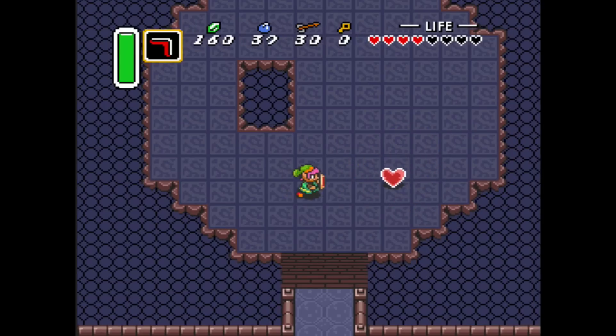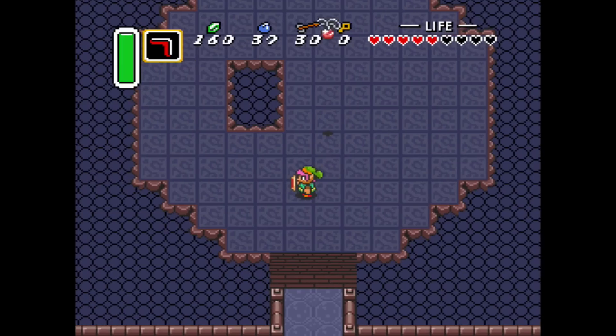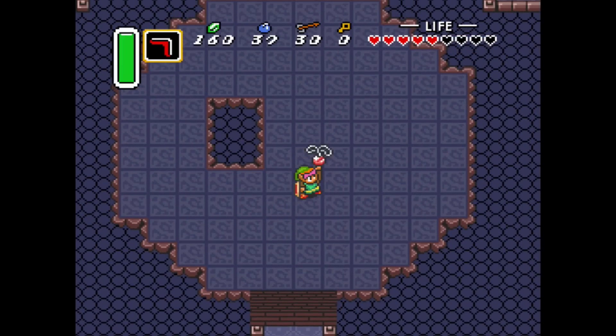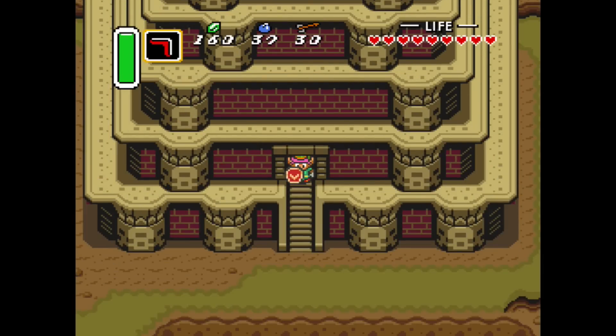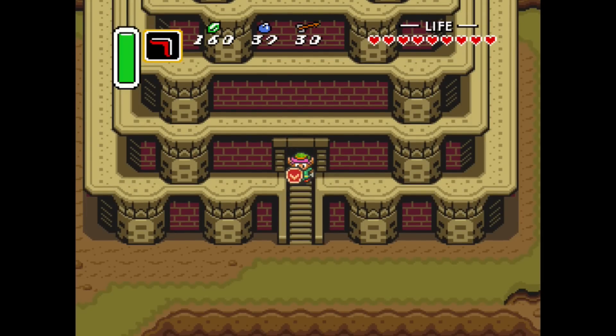I'll take that heart container, thank you very much. And I'll take this pendant — is this the Pendant of Wisdom? I don't remember. 'With this, you have collected all three pendants. Go now to the Lost Woods to get the Master Sword.' That's what happens next. So my next video is going to be getting the Master Sword, and whatever happens after that leading up to the next dungeon. The next video will be the Master Sword and the next boss. Stay tuned to YouTube Channel GameBit as I continue my explorations and adventures in the far-off land of Hyrule.